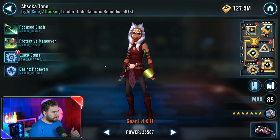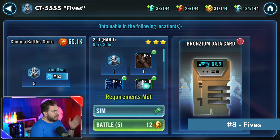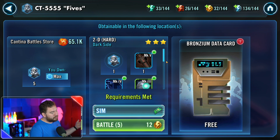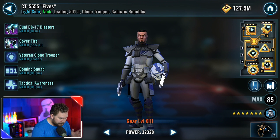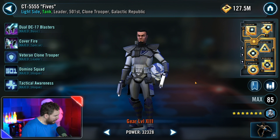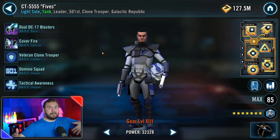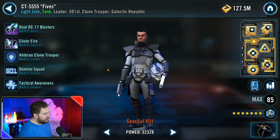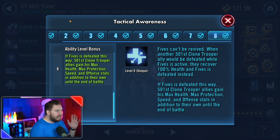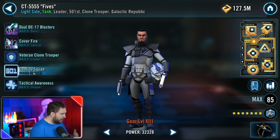Ahsoka also has a ship, knocking out multiple things at once. Fives was very annoying at one point — available in Cantina Battlestore with some hard node availability too. He has a ship that's very solid, especially paired with Galactic Republic ships. His rework gave him the taunt fans had been wanting for ages, and he's one of the higher damage-dealing tanks in the game. His unique ability has a lot of 501st clone trooper synergy, and there are many free-to-play clones to maximize his Tactical Awareness unique ability as well as Domino Squad.